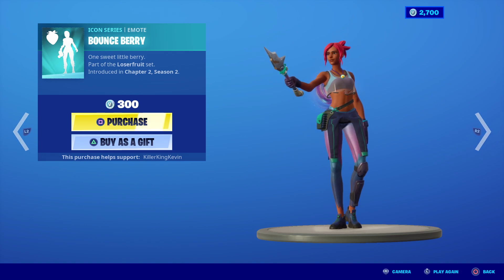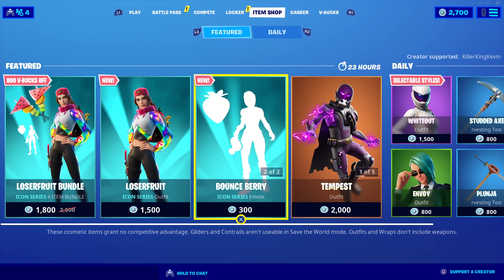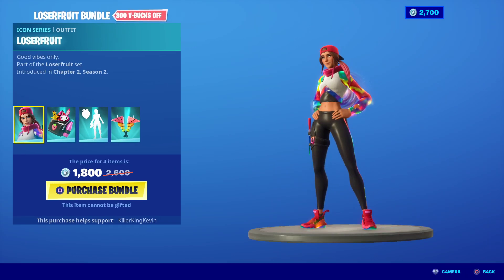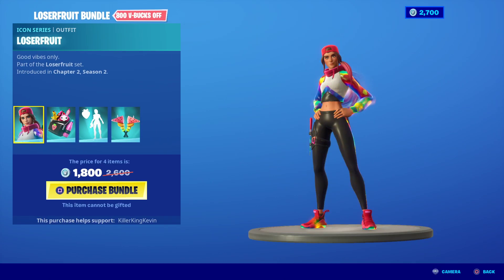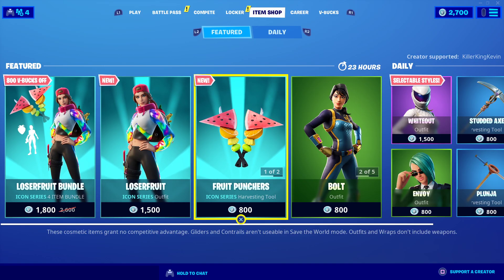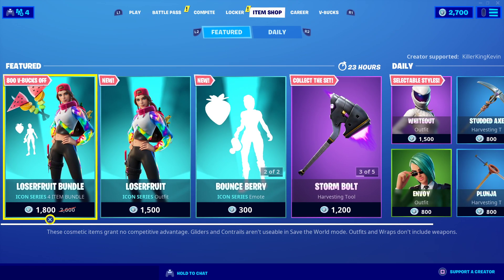And that is the Bounce Berry emote. That's everything — you got the emote, the pickaxe, and the skin itself. If you're buying the skin, you should definitely just try to get the Lucifruit bundle, because it's literally 300 V-Bucks more. It is the best deal if you want the Lucifruit skin. Besides that, in the item shop there isn't anything new. The Lucifruit bundle is out.